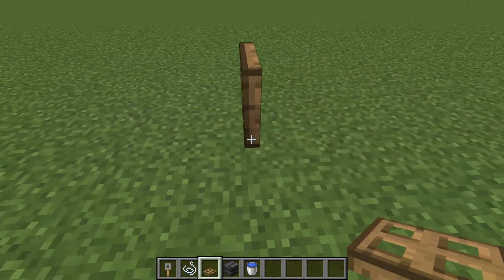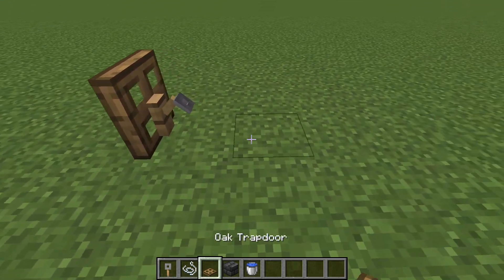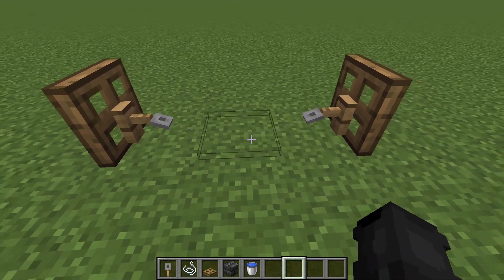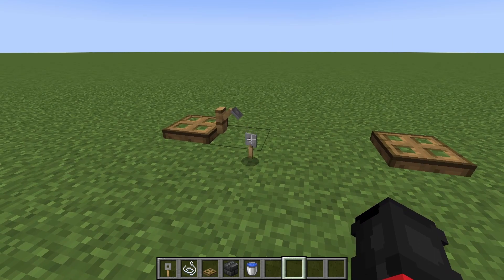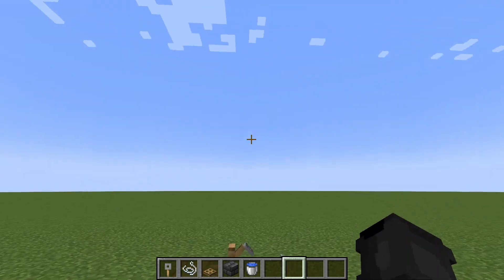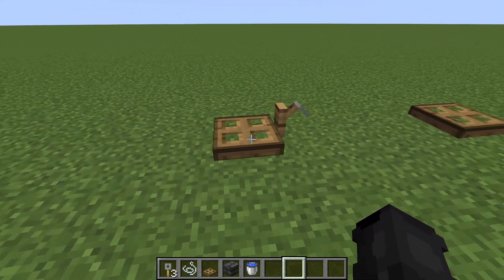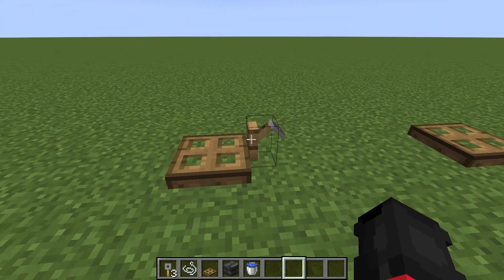You just want to place one trap door, flip it upwards on the edge of the block, place a tripwire hook on it, then a string, and on the other side place another trap door and then a tripwire hook on it. If you run through it, one will break off but you'll get two tripwire hooks — so you just duped one. You can make a big line of this to dupe like a stack in about 10 seconds. In my other videos I show you how you can trade these for emeralds and diamonds.